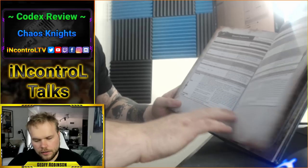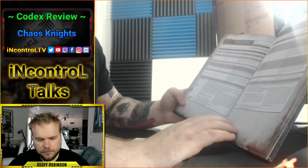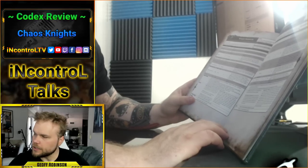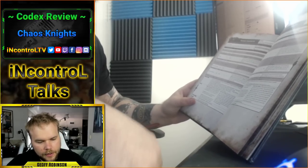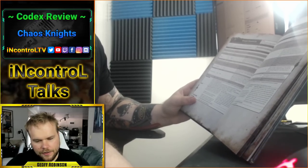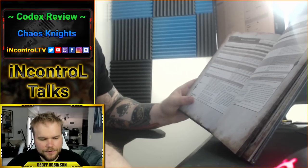Let's start off with your basic Knight, the Knight Despoiler. Use the pictures to paint a beautiful image in your mind. The Knight Despoiler is the beginnings of your Gallant, Warden, all those guys — just the basic Knight. You get to add stuff to it. It comes stocked with a Stubber, Reaper Chainsword, and Thunderstrike Gauntlet.